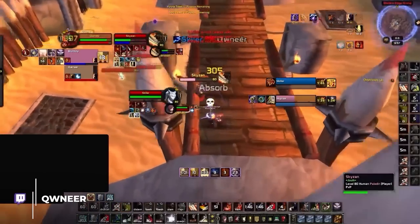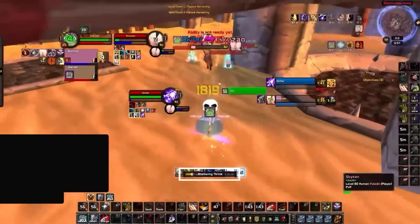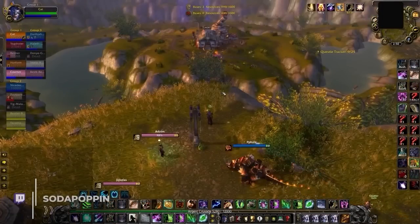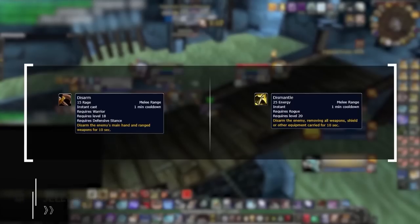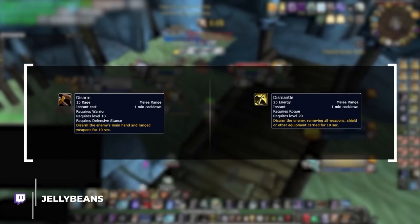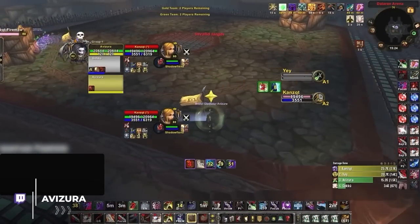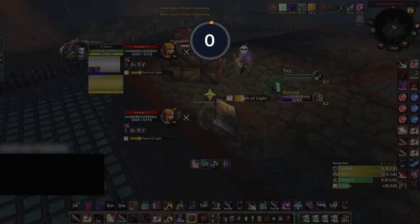Wrath PvP is full of things that are so weird that it's hard to tell if something is a glitch or is working as intended, like this warrior using shatter while hexed. If you think you know a lot about the game, this video will put your knowledge to the test. Quickly, what are the differences between these two abilities? Trust us, it's more complicated than you think. And do you know what the combat timer is? Does it take 6 seconds to drop like it does in Shadowlands? Apparently not.